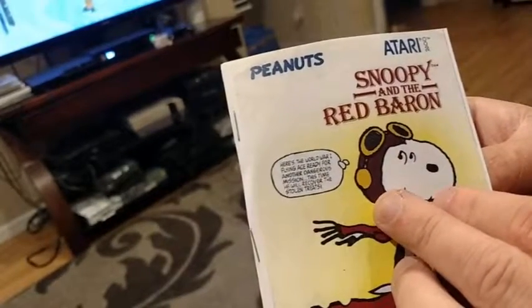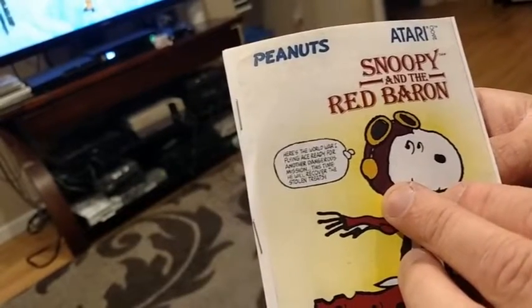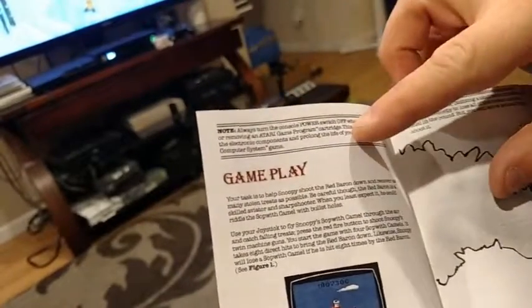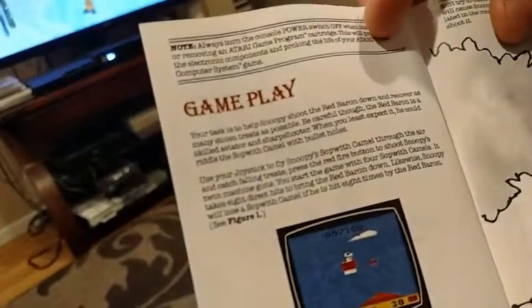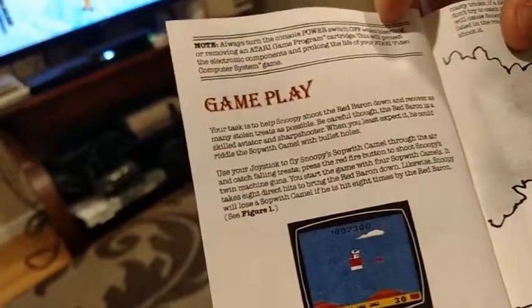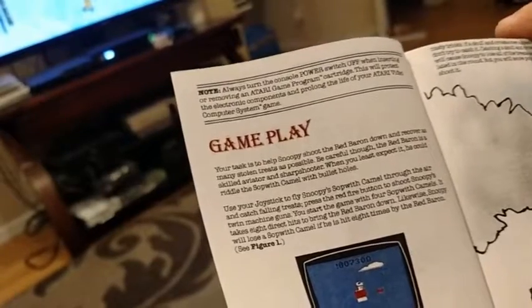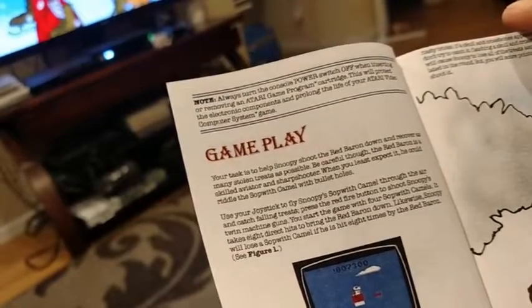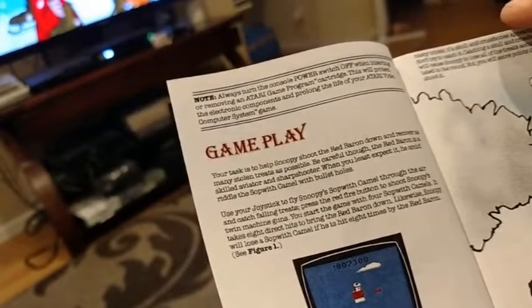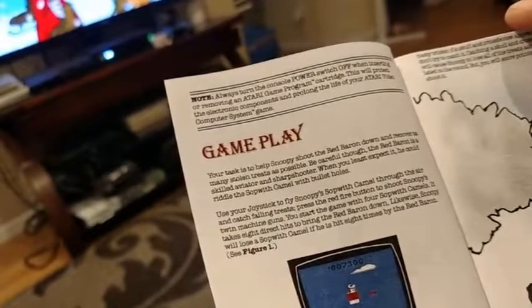Here's a World War I flying ace ready for another dangerous mission. This time he will recover the stolen treats. I apologize for the small print, but there's a note up top telling you to always switch it off when inserting or removing Atari cartridges. Your task is to help Snoopy shoot the Red Baron down and recover as many stolen treats as possible. Be careful though — the Red Baron is a skilled aviator and sharpshooter. When you least expect it, he can riddle the Sopwith Camel with bullet holes.